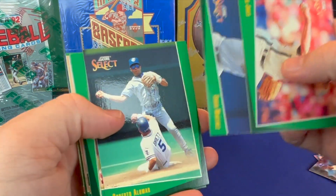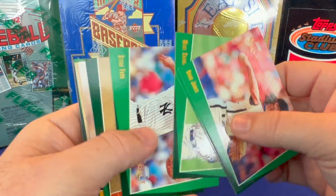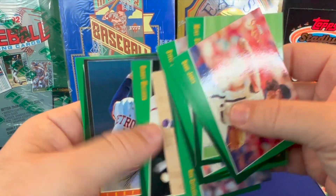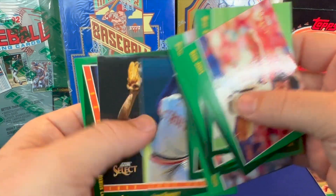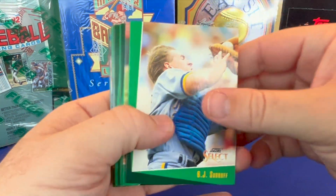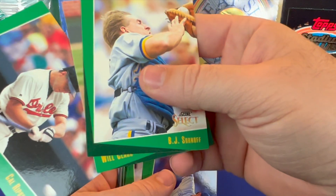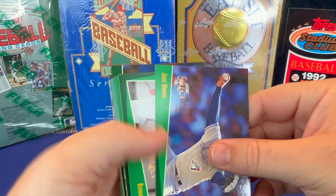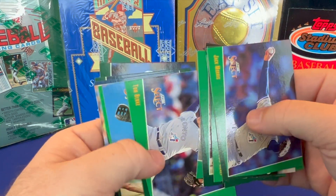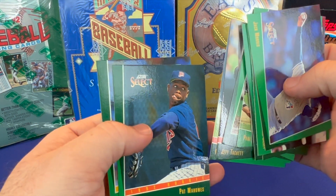Edgar Martinez, Alomar, Barry Larkin — three good ones back to back, that's good. I do see a good rookie there. There's another Cal Ripken — double Cal Ripken Jr.